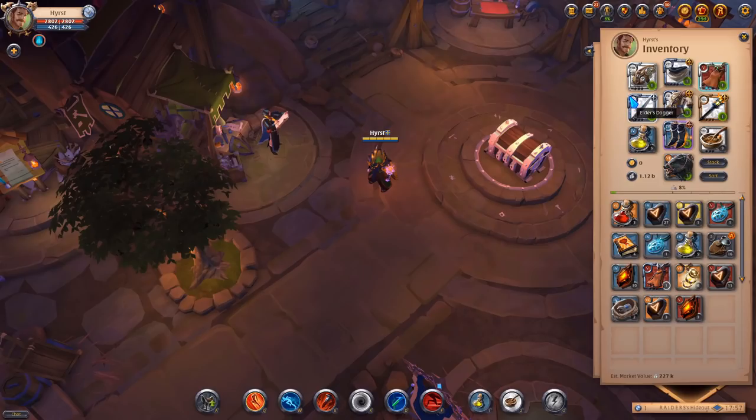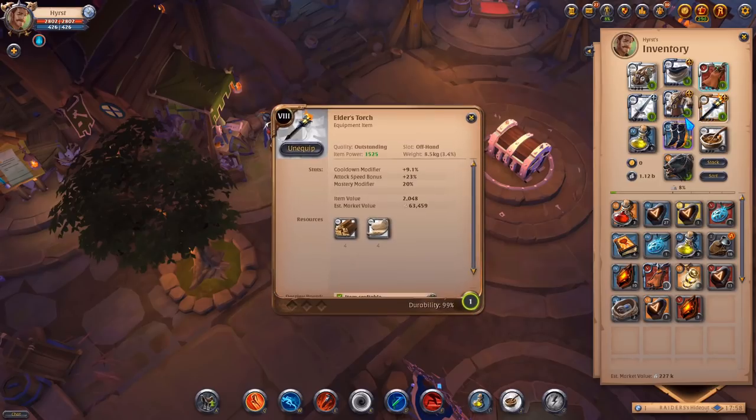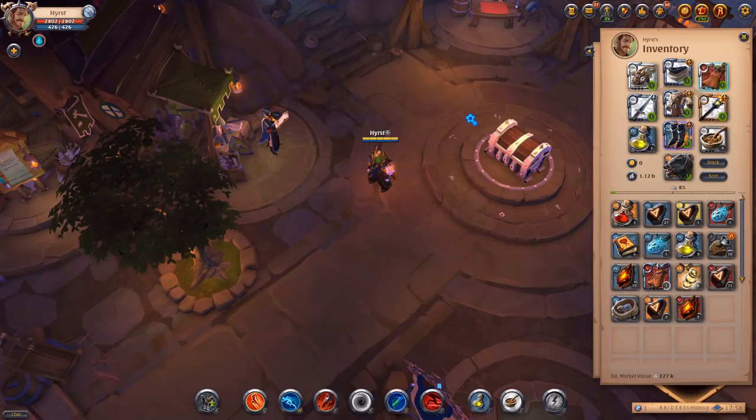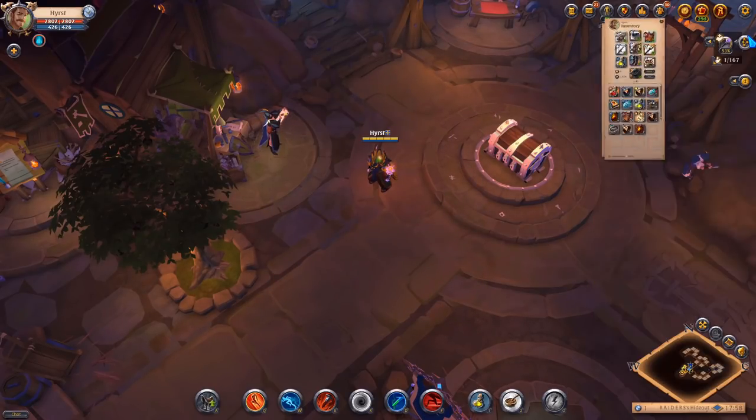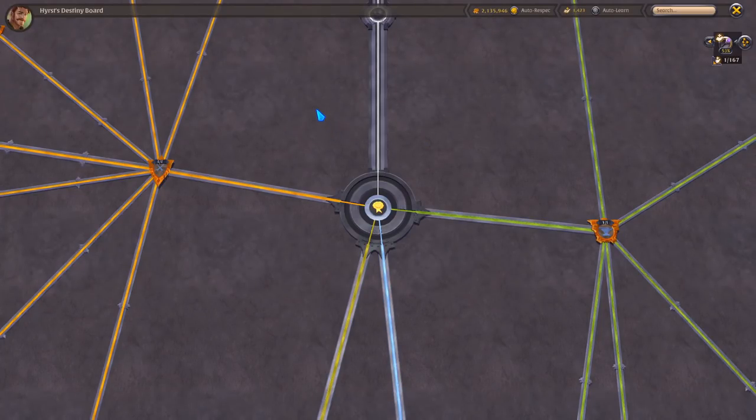Blowletter will be fine, light crossbow will be fine, spirit hunter will be fine — you can wear just whatever you want and it will be totally fine. As you can see here, only 3 of my items are 100 spec: only my cowl, my jacket, and my torch are 100 spec, and I was doing this activity for like 20 minutes and I got 1.5 million credit fame.